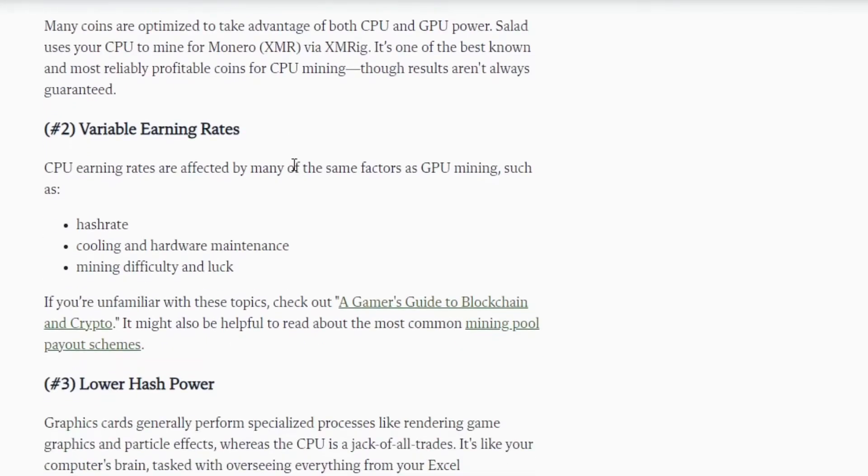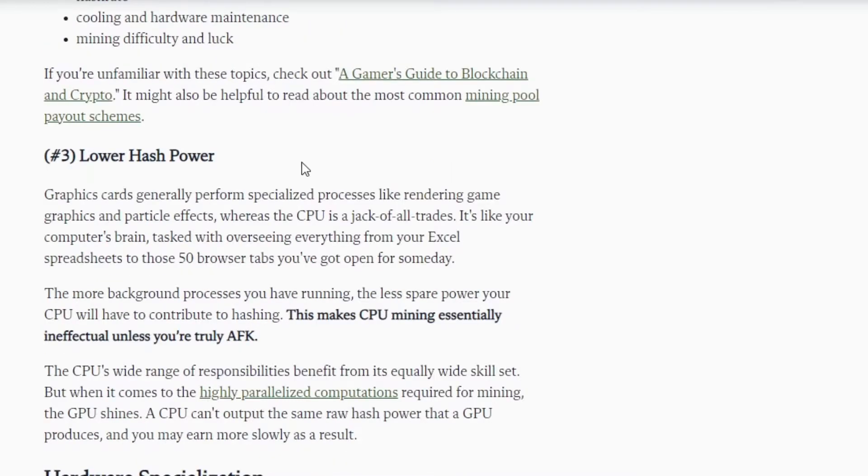CPU earning rates are affected by many of the same factors as GPU mining, such as hashrate, cooling and hardware maintenance, mining difficulty, and luck. If you're unfamiliar with these topics, check out the Gamers Guide to Blockchain and Crypto. It might also be helpful to read about common mining pool payout schemes. If you want to click those links, check the description below.